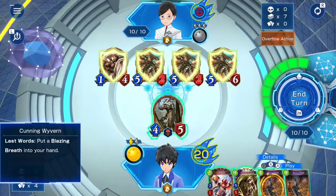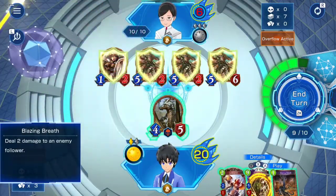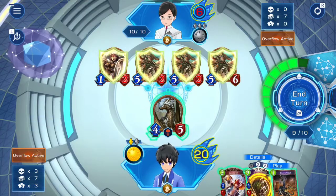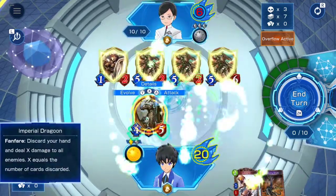Now you're gonna use Dragon Breath on the Shield Injurer. And then you're gonna use the Imperial Dragoon — yeah, whatever it takes to prevail.